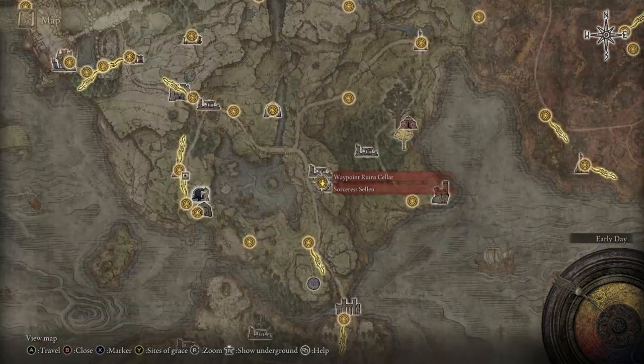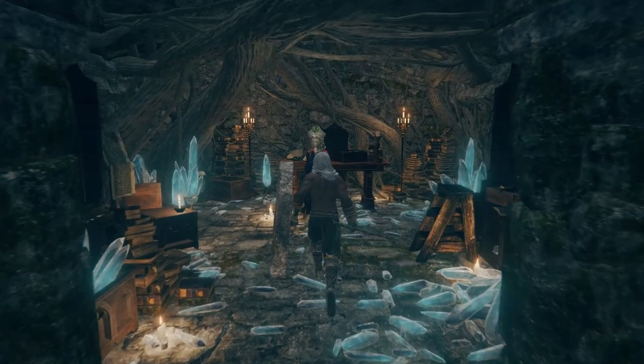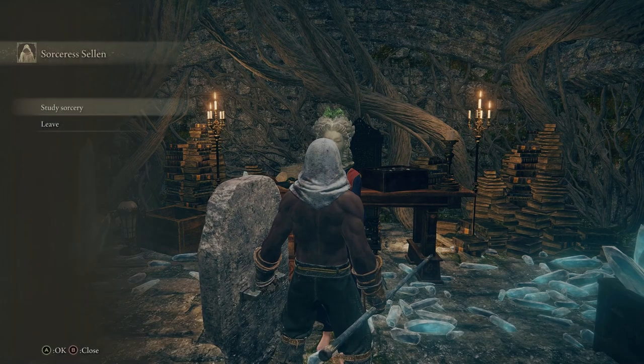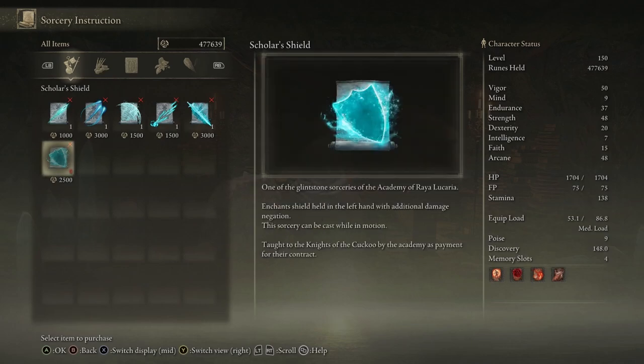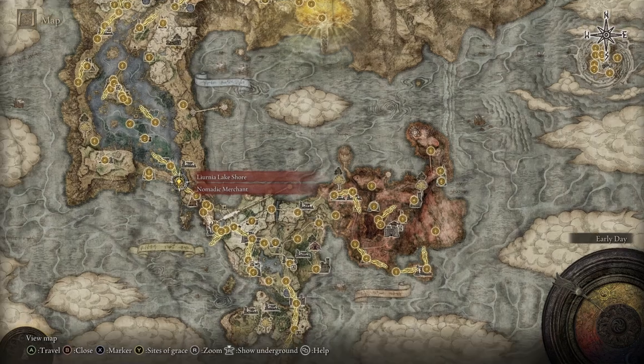The biggest change is you're going to change your stats a little bit. It's going to require you to put a couple points into intelligence — not a lot, not a big deal, shouldn't change the foundation of the build much at all. You're going to come to Salen, come into the waypoint rune cellar, and buy the scholar's shield. It only has a 12 intelligence requirement and it enhances your left-hand shield with damage negation, providing that same interaction we had from the great shield talisman before.